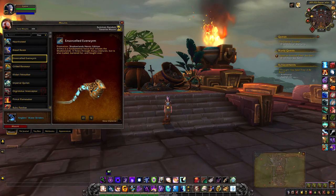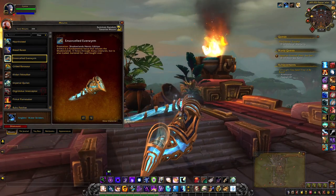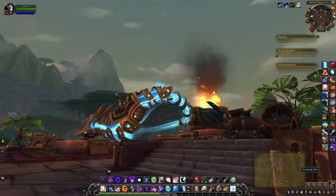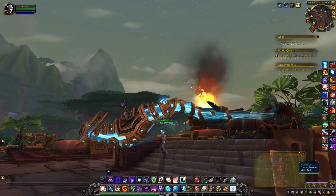All you have to do is mount up on your Shadowlands mount — the one that comes with the expansion — and then click on this orb on his tailbone back here. It spawns an NPC.